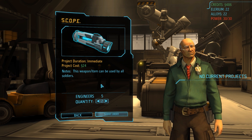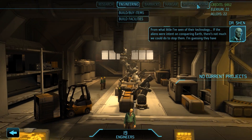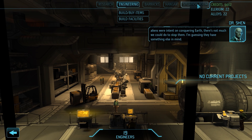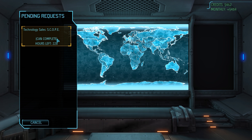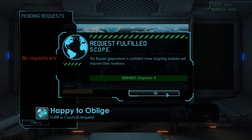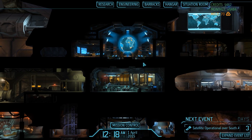Thanks to the increased number of engineers, scopes now only cost 12 credits instead of 13. We head back to the situation room - we have all the items Russia is asking for, so with nine days still left on the clock, we fulfill that request and obtain four more engineers. That unlocks the Happy to Oblige achievement as we fulfill our first council request, and I'm sure many more will follow.